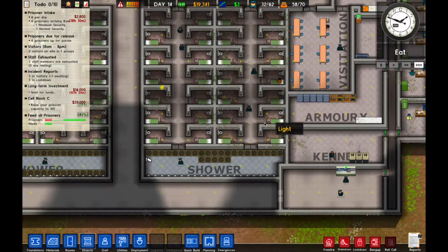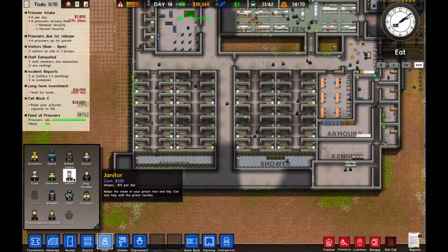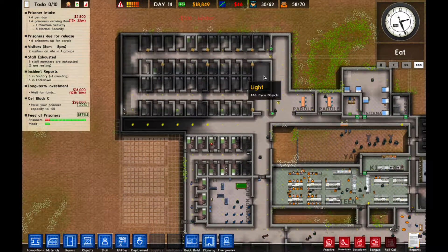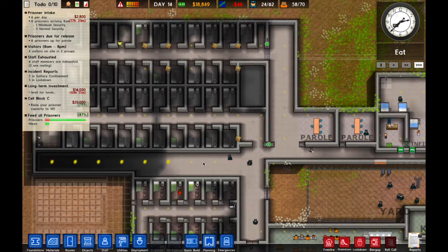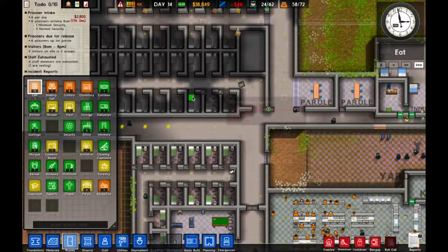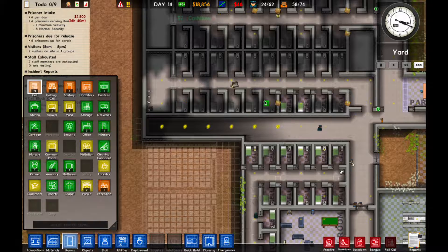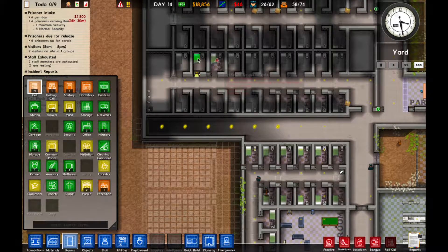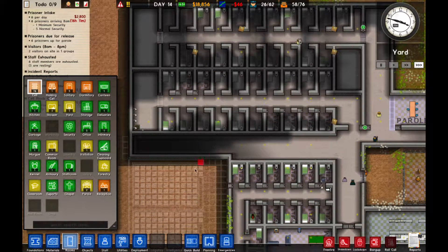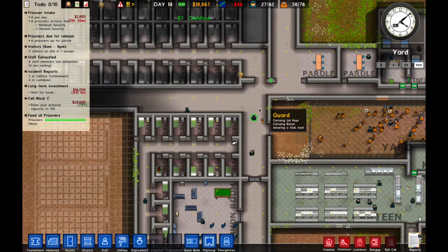They're eating right now. It seems they get really restless when they're in the showers, which I just don't understand. We need another janitor because the cells are quite disgusting. We're losing money right now, but that'll turn around no problem. These cells now have cell doors, so we can start creating cells. Up to 75... 76 actually. We definitely have enough room here to make it to 100, and we'll get that extra $20,000 which will be good.